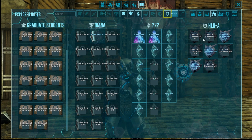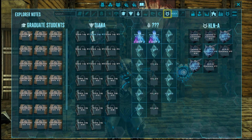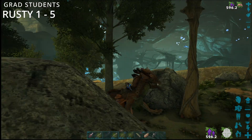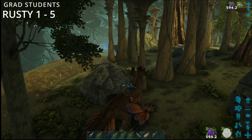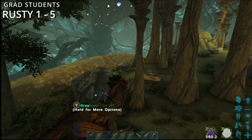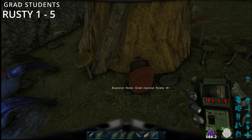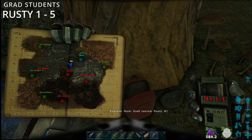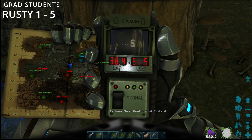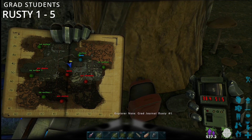First up, we're going to be starting with Emilia — starting with Rusty number one. These ones look a little bit weirder because they're like little backpacks. So this is your first one. It's grad shooting Rusty, and it's at 38.4 by 51.5.